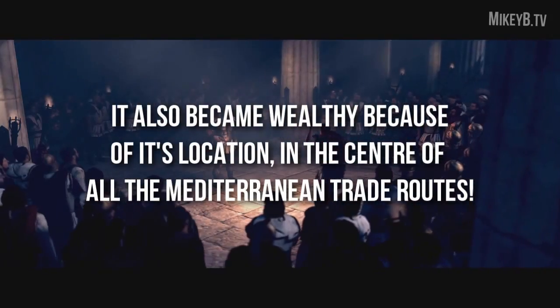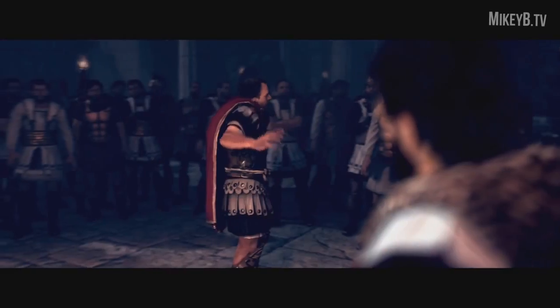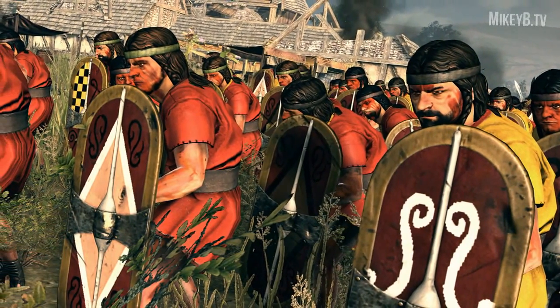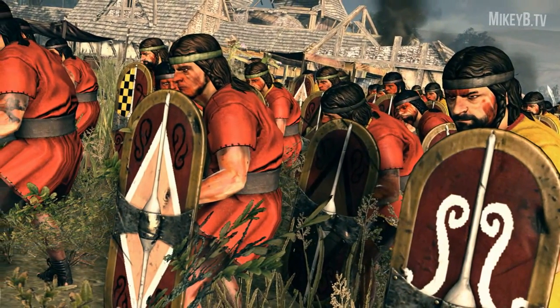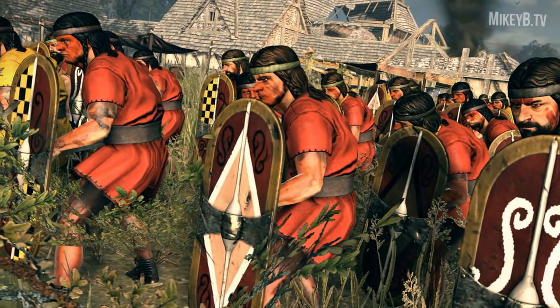Along with the new factions, there are 12 new units being introduced to the game spread across the new factions. The Arvaki has access to Painted Warriors, which are melee units, and they also have access to Celt-Iberian Cavalry, which are also a melee unit.